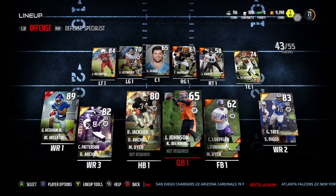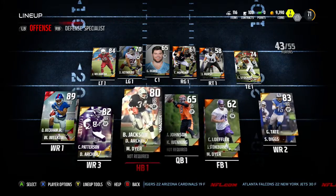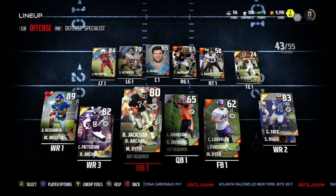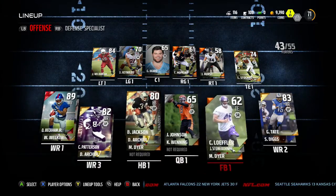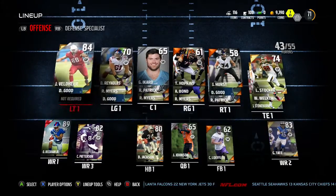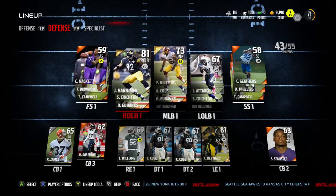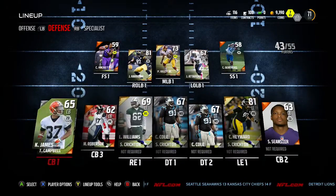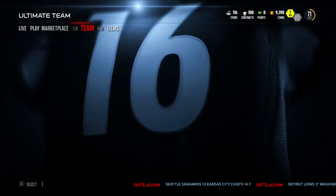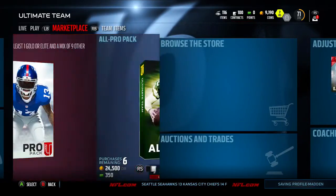We'll go ahead and generate best lineup again — it puts us at 71 overall. Just like that, without having spent any coins or really played any games, we've gone from a 65 to a 71. We've got Odell Beckham as our best overall card, then Patterson, Golden Tate, Bo Jackson, an 84 overall guard, and on defense we have Harrison and Hayward. Besides that we've just got 60s with a couple 50s — that's our team.